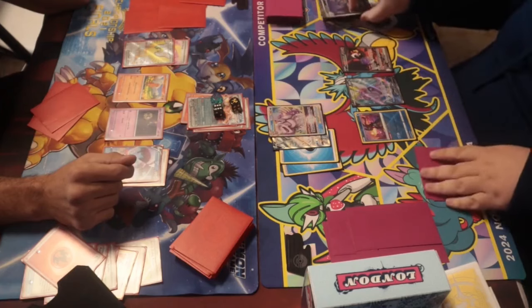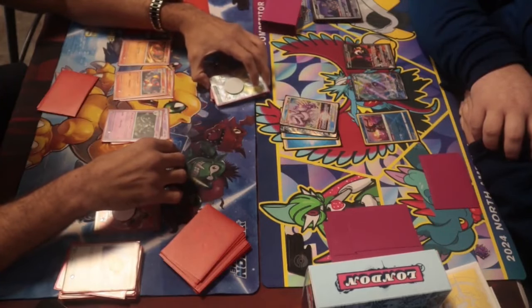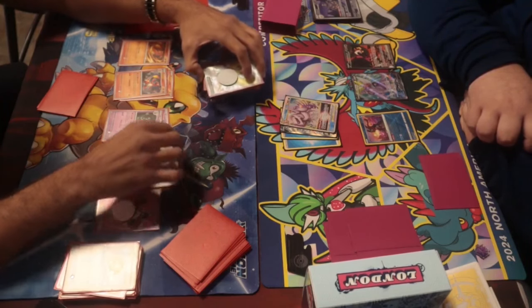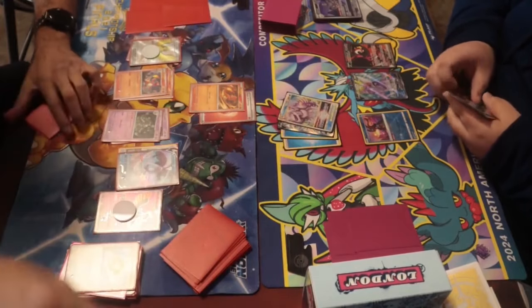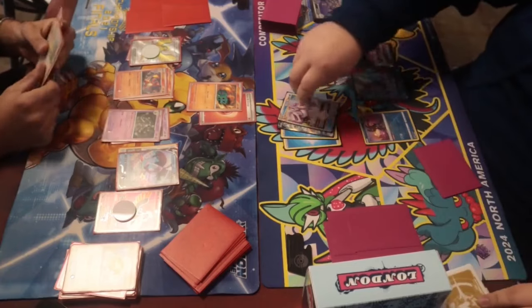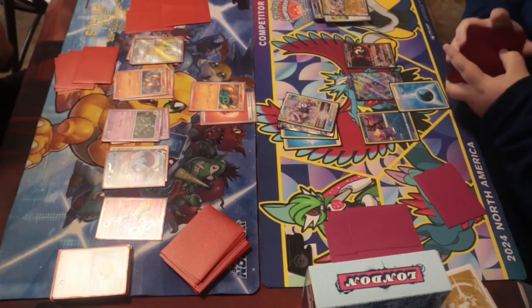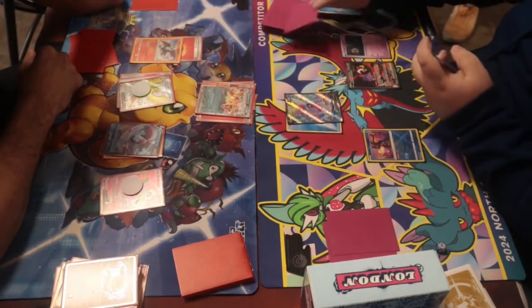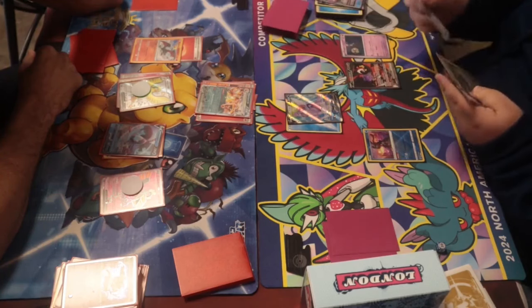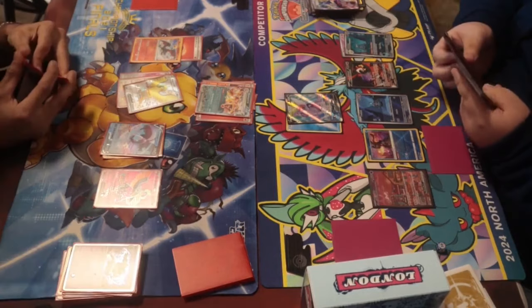We got Pidgeot in the front but moved it backward to stall with Charmander — Charmander can also do a small attack with energy attached. We set up another Collapsed Stadium and attacked with Charmander to lower that Palkia. We didn't get another Rare Candy so we couldn't Evo into Charizard. Moving on, the Palkia was the only attacker and it was slow, one energy per turn. He set up a second Duskull and killed our Charmander. Our Charmeleon was ready on turn four so we Evolved into Charizard EX.